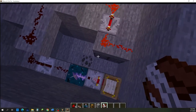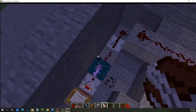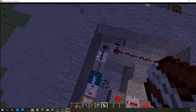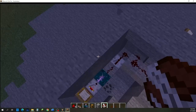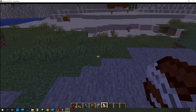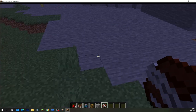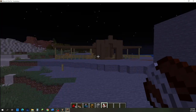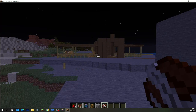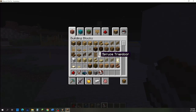Today I'm going to be showing you how to make a door with the calibrated sculk sensor. Right over here. Yes, that is my camel home — it's not completely done yet, but I am working on it. So first we're going to go to the redstone.